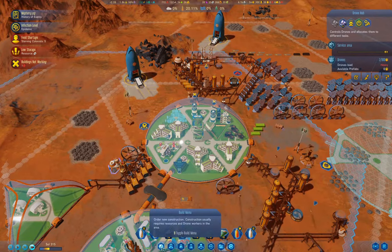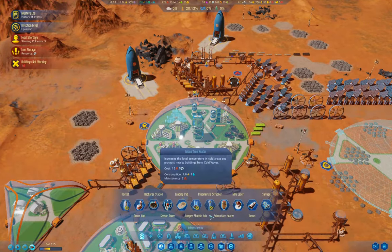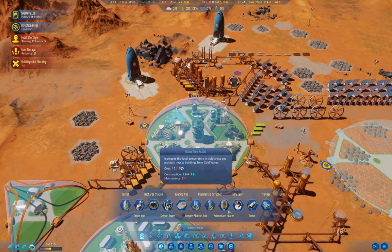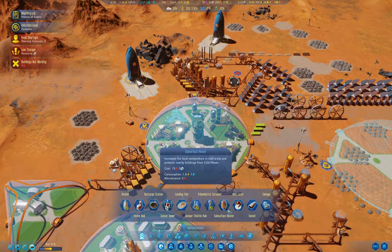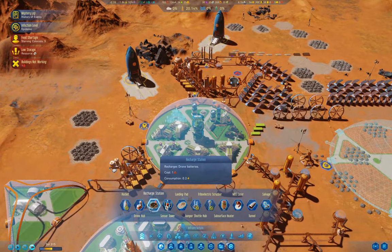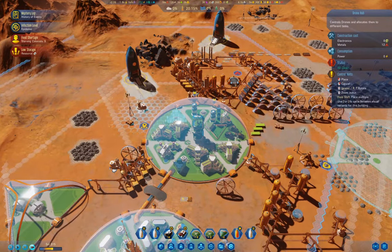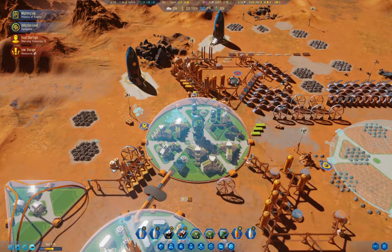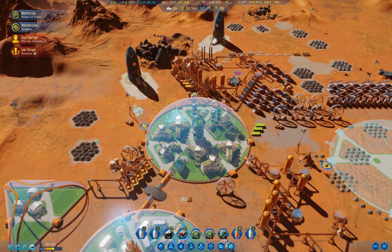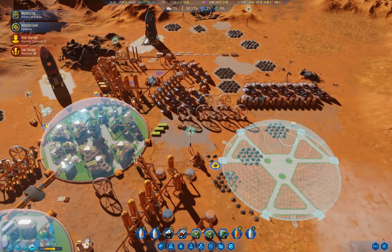Right now the only way I can get more drones — drone printing — do I have that? No, I don't have that. So my quickest way would be to chuck up another drone hub. I'm going to chuck up another drone hub, because that's at the very least going to make things slightly better.